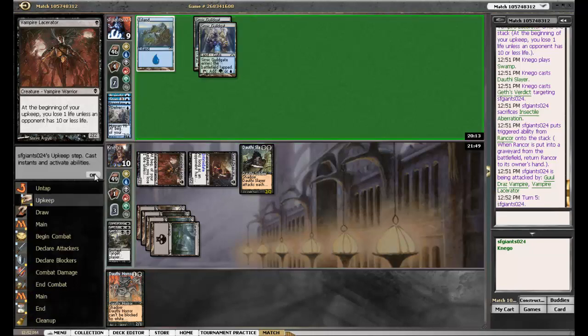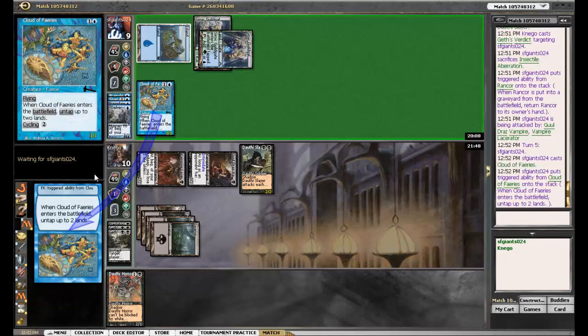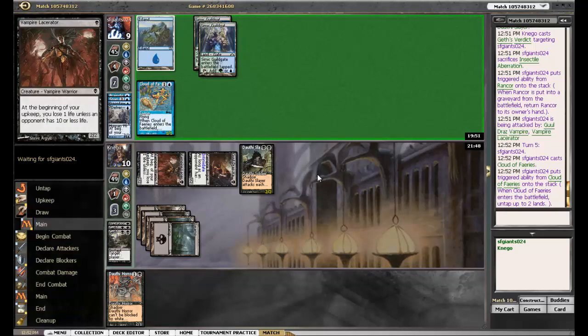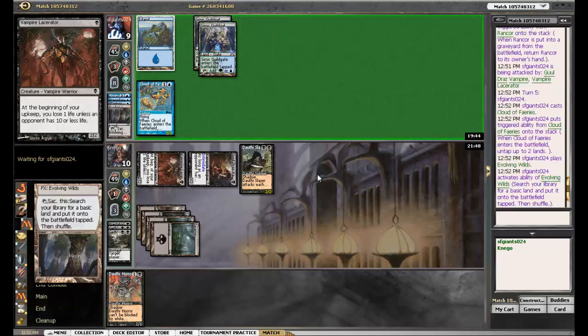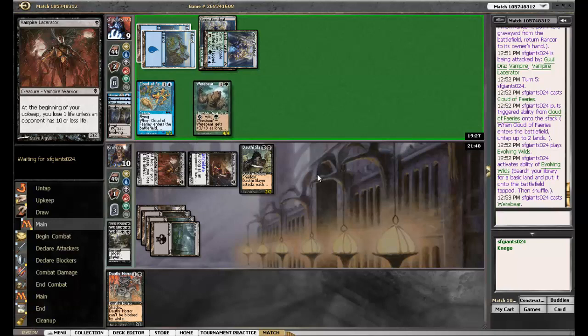We're just gonna F6 here because we don't have anything else left to do — full tap. Here comes a Cloud of Faeries. That's the sad part of playing a two-color Delver deck — you have to ensure you're gonna get your lands right, so you have to play tap lands, which is not good for a Delver deck since you want to always be trying to cast turn one Delver. Werebear is fine too — he's already on threshold.